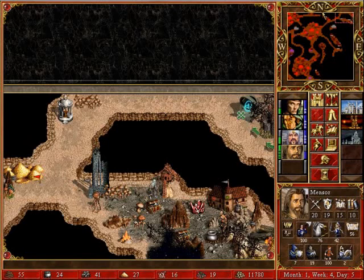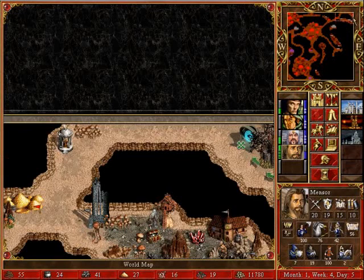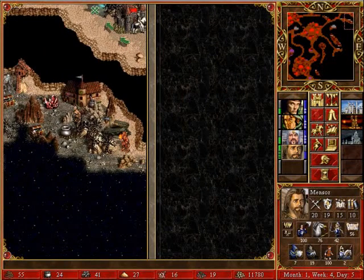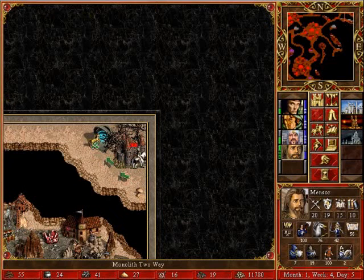Mensor went through the border guard, found a hill fort, and got his troops upgraded. Now we're ready to go through this two-way monolith and see what potential goodies might be on the other side.